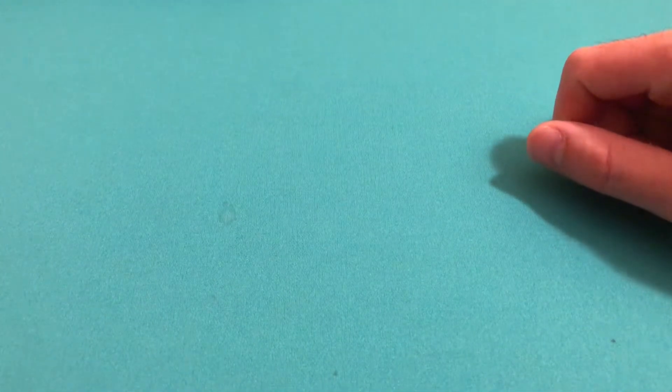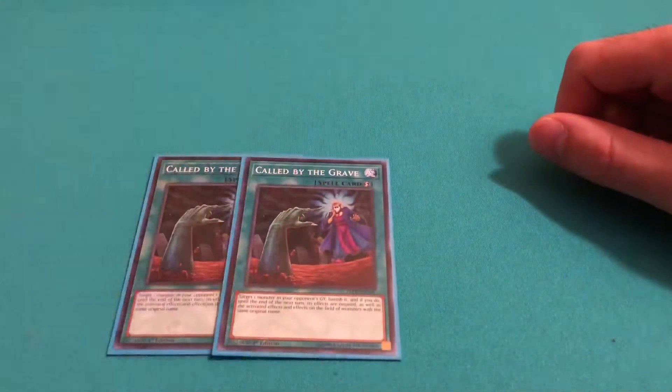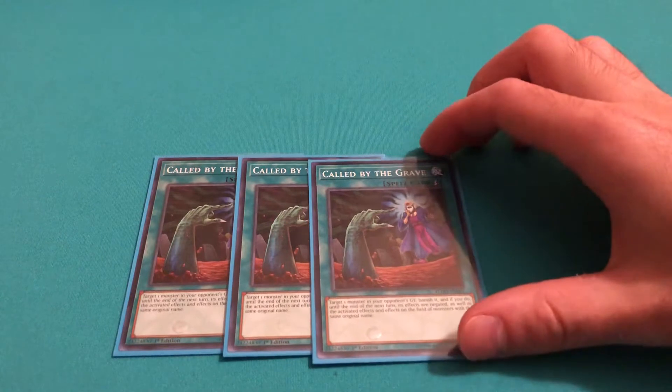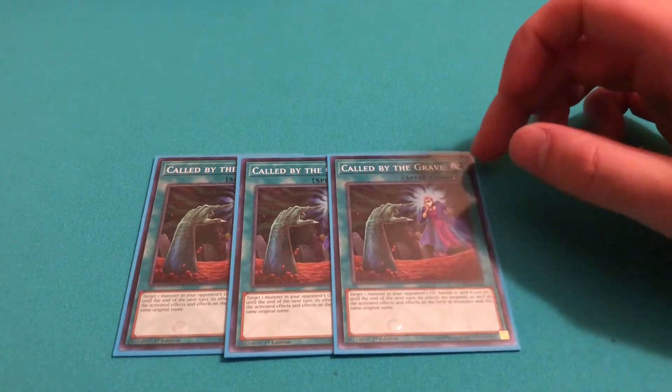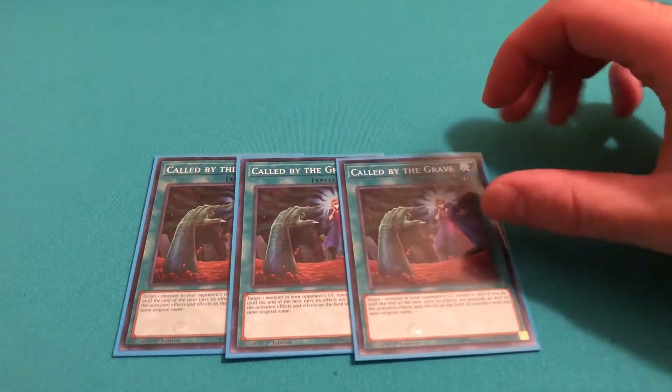On to the Spells. I'd probably say this is the most important spell in the deck — it's Called by the Grave. Hand Traps hurt the Blue Eyes deck really badly, and the best way to combat that is with Called by the Grave. It allows your Melody to go off.